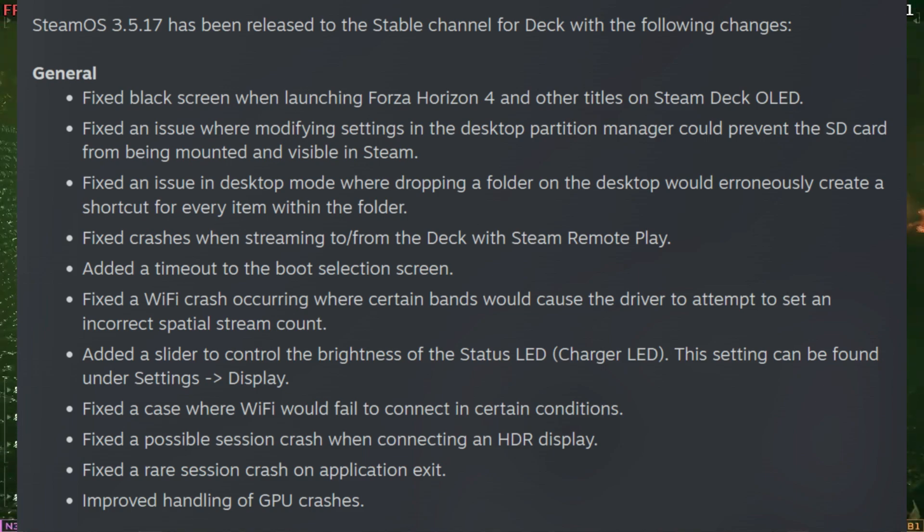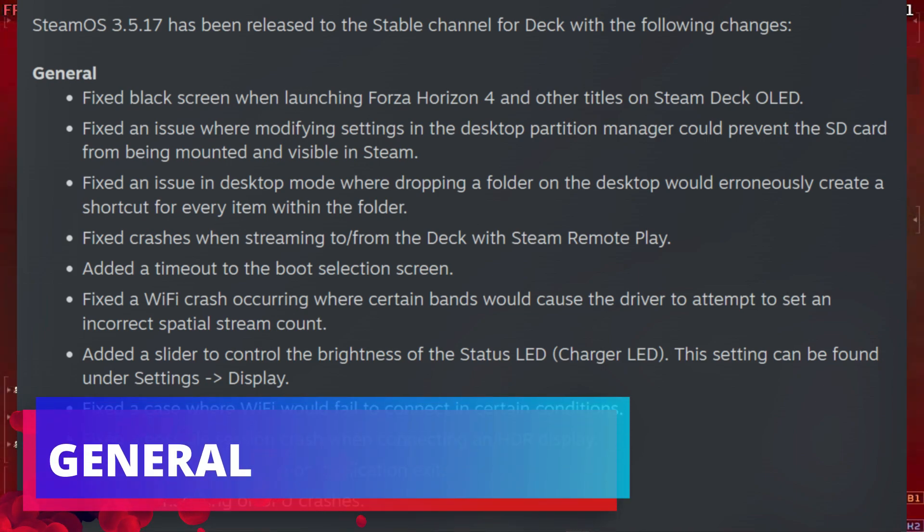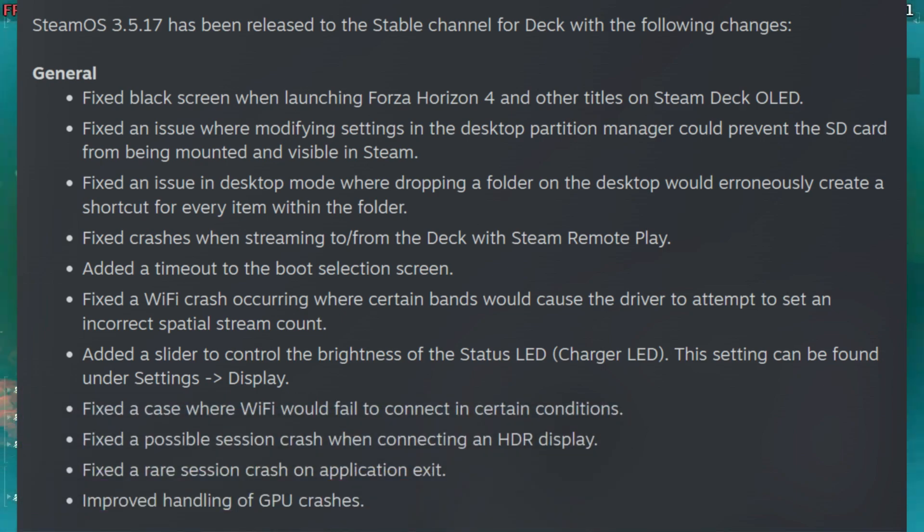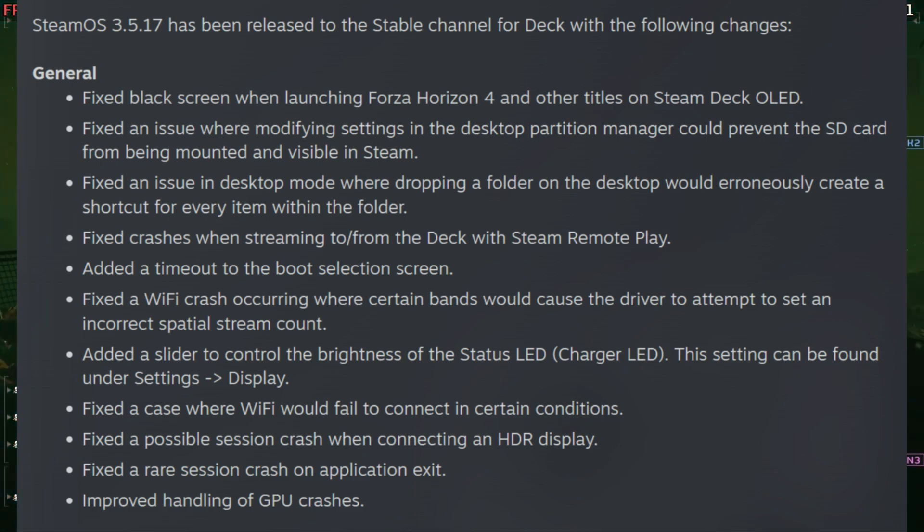Starting with general fixes — it fixed the black screen when launching Forza Horizon 4, fixed an issue where modifying sense in the desktop partition manager, and fixed an issue in desktop mode where dropping a folder on the desktop would create a shortcut for every item within the folder. It also fixed some crashes for the Steam Deck and some Wi-Fi issues.